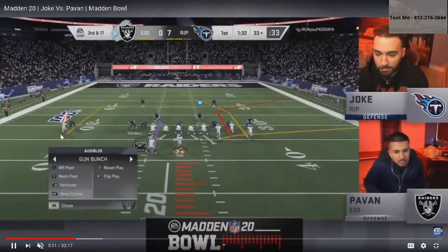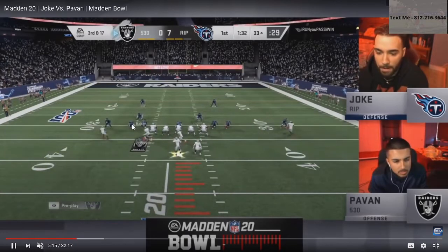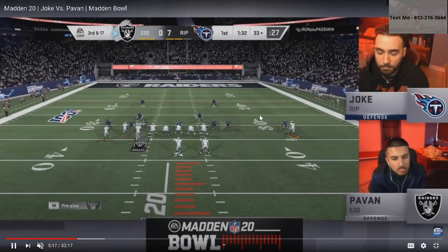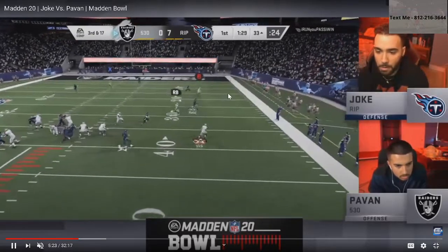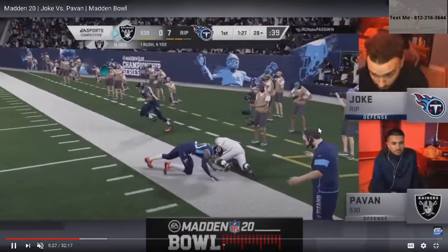The play Pauvin really wants to run the most is wide receiver post — that's his favorite play in my opinion. Here you've got deep corner, he's going to motion in the corner. Now he's got a corner out, a post right over the top, and a drag. It looks like he's going to go ahead and take his three.